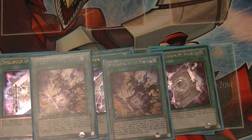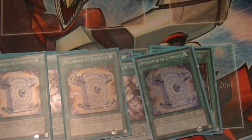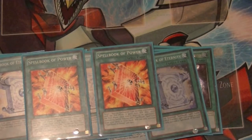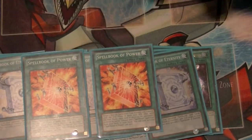Two copies of Spellbook of the Master — this card copies any normal Spellbook spell card in the graveyard and gets its effect, but you have to reveal a Spellbook card and have a Spellbook caster on field. Three copies of Spellbook of Eternity — because we're banishing so many Spellbooks, you want to be able to recycle as much as possible. Two copies of Power to add Spellbooks to your hand and give your Spellcasters that additional 1000 point boost to get over problematic cards.